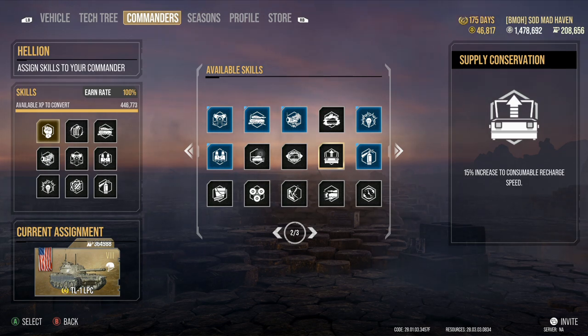Supply Conversion — 15% increase to consumable recharge speed. If you are not a premium consumable user, do not use this perk. However, inside heavy tanks or even some tank destroyers, Supply Conversion can be one of the best perks that you have.